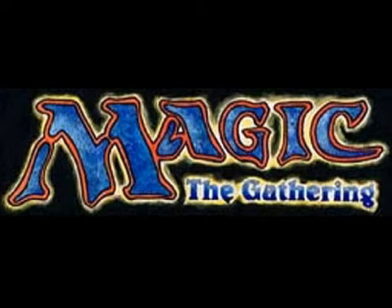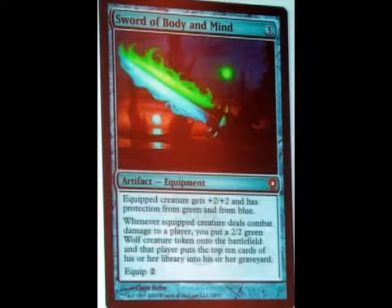Let's go ahead and check out the new spoiler from Scars of Mirrodin: Sword of Body and Mind. It costs 3 colorless. The equipped creature gets +2/+2 and has protection from green and blue. Whenever the equipped creature deals combat damage to a player, you put a 2/2 Green Wolf creature token onto the battlefield, and that player puts the top 10 cards of his or her library into his or her graveyard. Equip cost is 2.